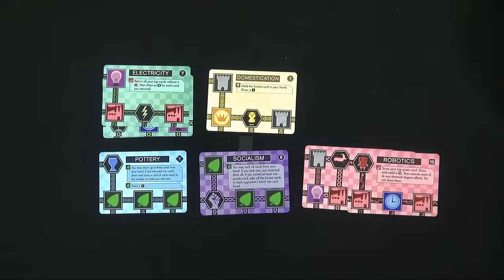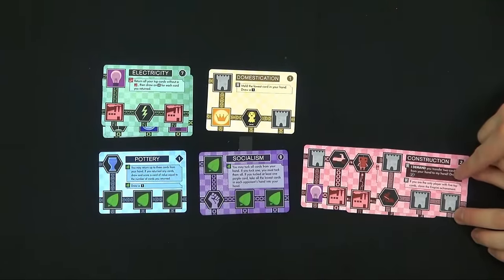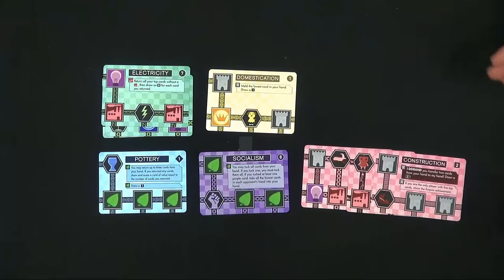The last graphical thing we did — I forgot to take a card out for it, so I'm just going to knock all the cards over — is that demand effects now have a darkened box. So I can see that you've got a demand effect across the table, and I can also tell the difference between the demand effect and the non-demand effect on a card. Which is nice from a distance. A lot of people got confused in Innovation in the past when construction is 'I demand something' and the second half of it is a normal effect — this makes it much more graphically evident what's going on.